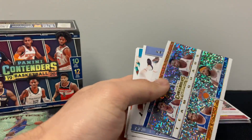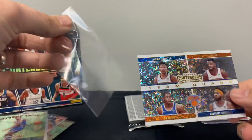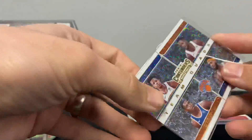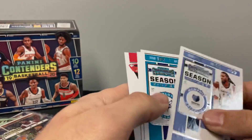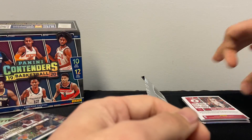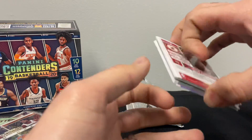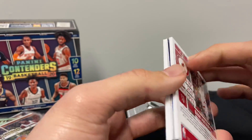All right — quads: RJ, Randall, Dennis Smith, and Mitchell Robinson. Man, I don't know what we do first — the blue or the gold. I'm gonna do the blue first. I want to save the gold — the gold intrigues me more.